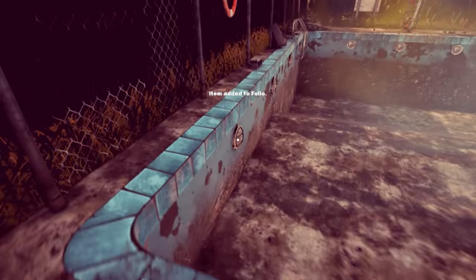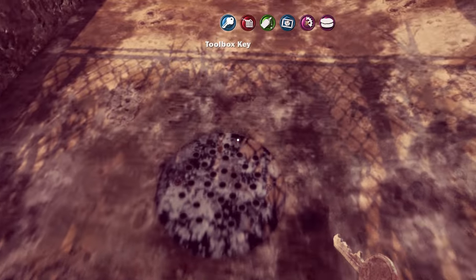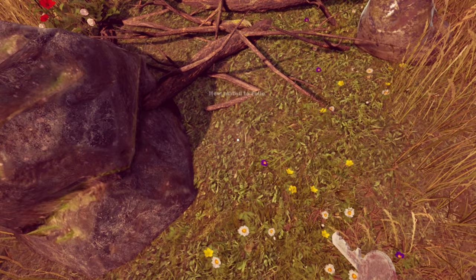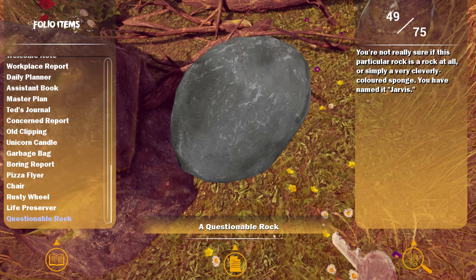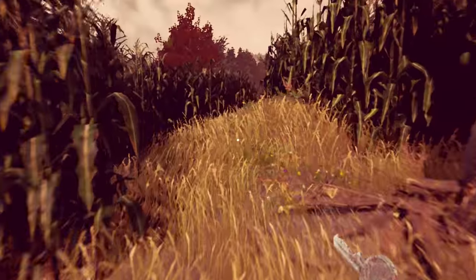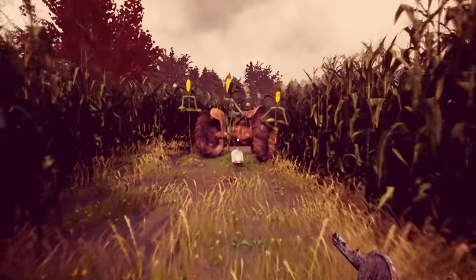Life raft. And a key. Getting a lot of junk all of a sudden. Questionable rock - you're not really sure if this peculiar rock is a rock at all or simply a very cleverly colored sponge. You've named it Jarvis. Please, you there sir - this needs some repairs. Yes, it can't do that thing it does anymore. What does it do again? Ghost places.